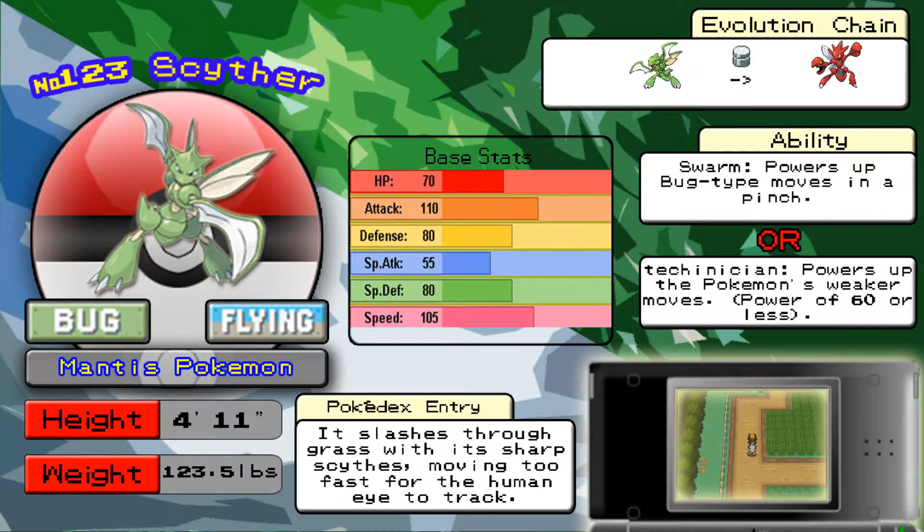Without Technician, Swarm is just fine, but Technician is really good because you can spam the move Aerial Ace and do a crapton of damage. Moving on to the actual Pokémon stats, Scizor has a 130 base Attack stat and a 100 base Defense stat. As you can tell right off the bat, it's very offensive and also decently bulky, so it can take a few hits while dishing out a lot of damage.